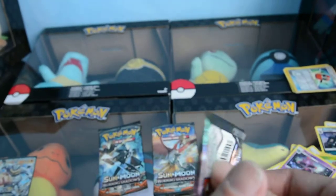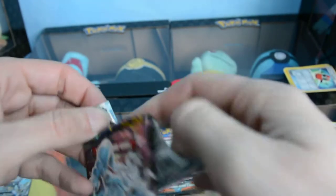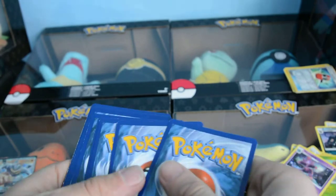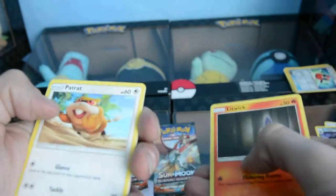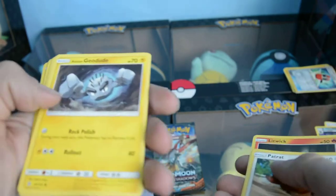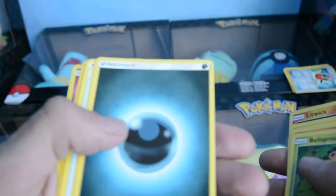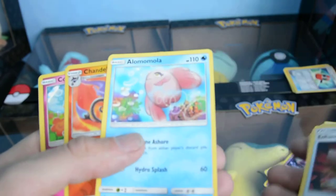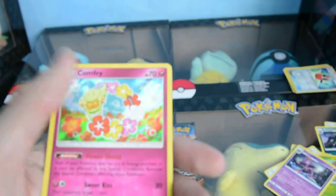Next we will go with Guardian's Rising — good sign. Lost count of how many times I've said that in this video. Litwick, Patrap, Alolan Geodude, Gligar, Bellsprout, Dark Energy, Vanillish, Enhanced Hammer, Hello Montlola — reverse holo — and Hello Comfy.